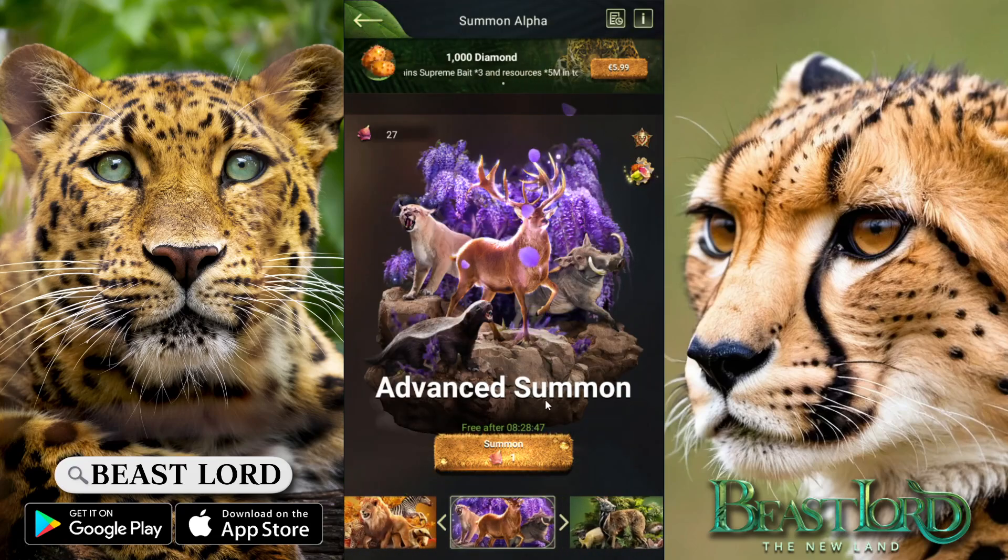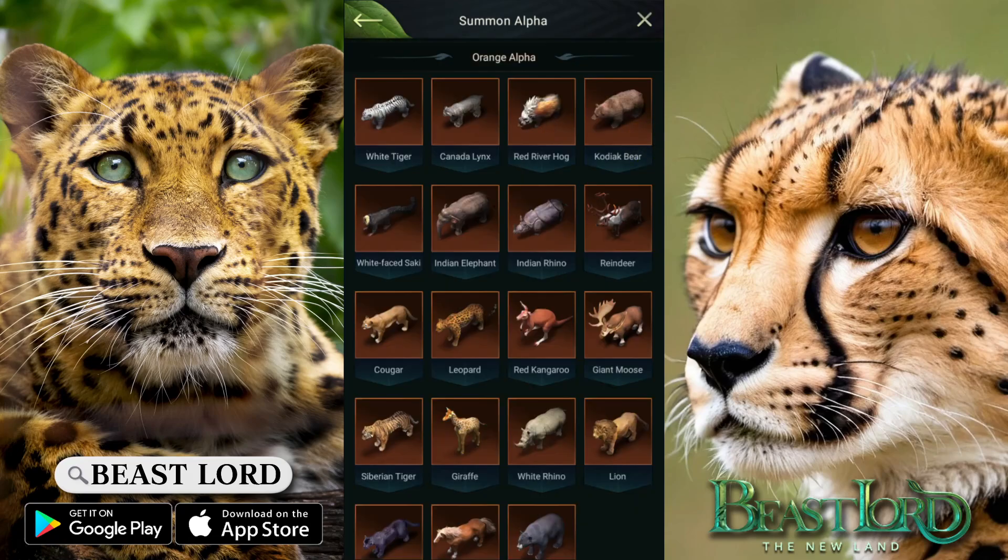Now let's go to the advanced baits, which I only have 27 of. Wishlist-wise, obviously I don't have to talk about how badly I still want the white tiger. As you've seen in the last episode, we got the white face sake on the event banner, so I don't need that one anymore. I would still need, beside the white tiger, the Indian elephant and the Indian rhino. Obviously, the white tiger being a major thing to get. Indian rhino will be good for my herby 14.